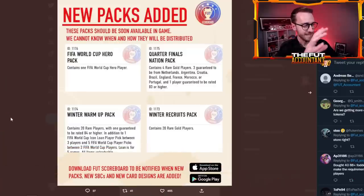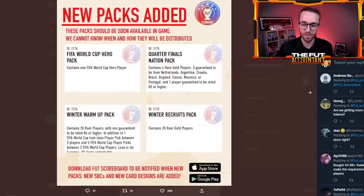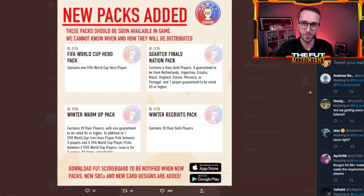Let's talk about this World Cup Hero pack. I want to set the record straight — this pack was added to the code during the weekend and a lot of people are still on the fence on whether it's a store pack or an SBC pack. If it ends up being in the store, I would be shocked. Think about what day it is — it's Monday. All these other packs have been dropped on the weekend. Weekends are all about packs in the store, lightning rounds, and promo cards dropping on Fridays. The weekends are all about the store.